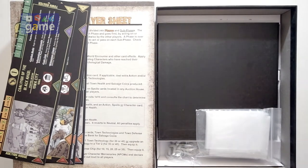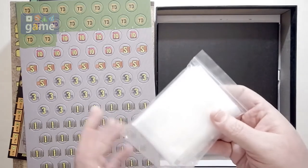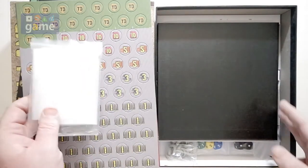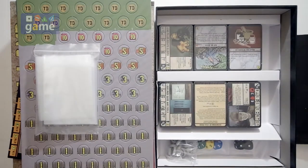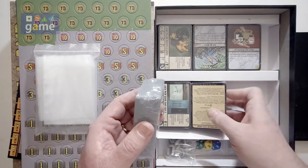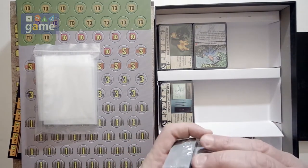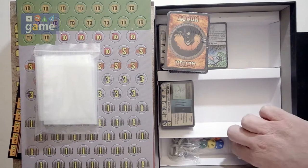There are bags — lots of bags for storing your components. And we have the game board; we'll open that in a little bit. And here's where the heavy stuff is: all these cards. This reminds me of Fortune and Glory and all the cards and different card deck types they have.